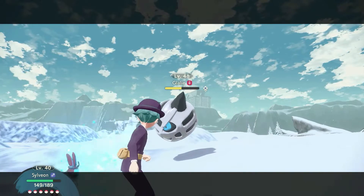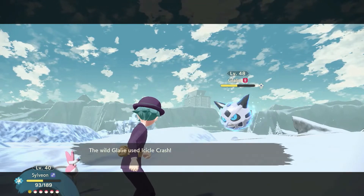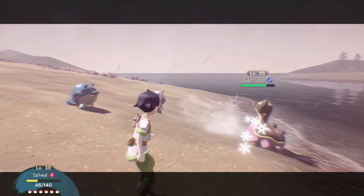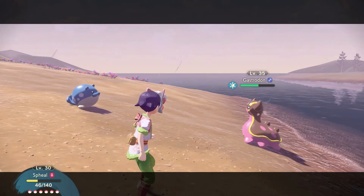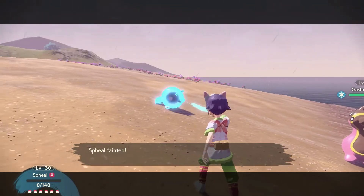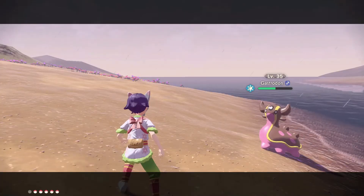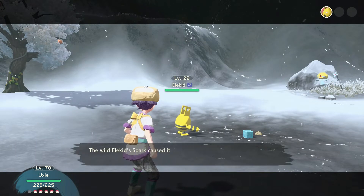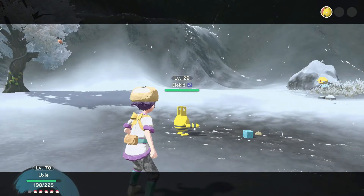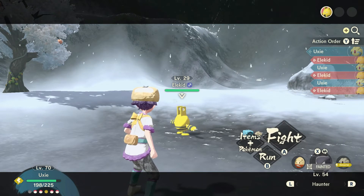The frozen status has also been replaced with Frostbite. This new effect is comparable to the Burn condition, whereby you lose 1/16th of your health at the end of each turn. A Pokemon affected by Frostbite also has their special attack halved, similar to how Burn halves physical attack. Losing a bit of HP and situational damage output is so much better than the completely random frozen effect. What I also like about these two conditions is that they only last for 5 turns and can be removed with certain attacks.